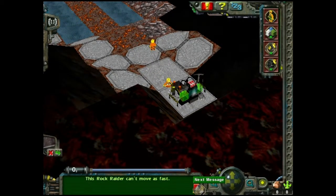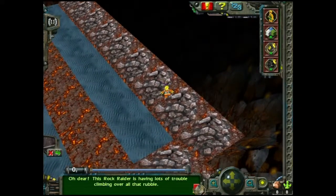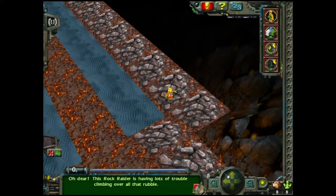There's some prop on the music and this rock raider is scared. The rock raider has now reached the tool store. This rock raider is having lots of trouble climbing over all that rubble.